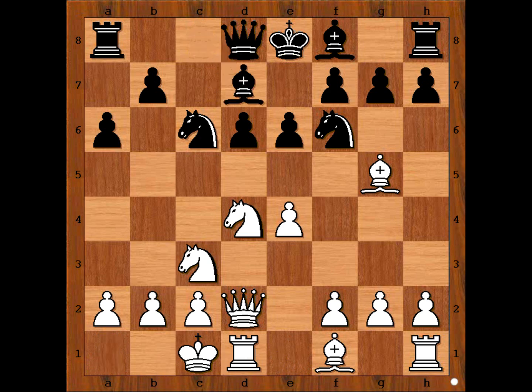Bishop to d7. It is white to move. Anand played f3. Anand approaches f4, but we have f3, preparing g4 and the pawn storm on the king's side.